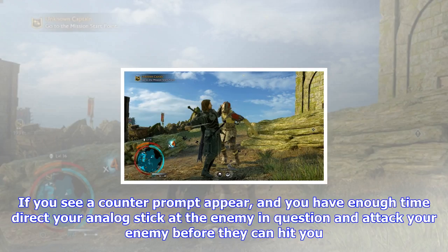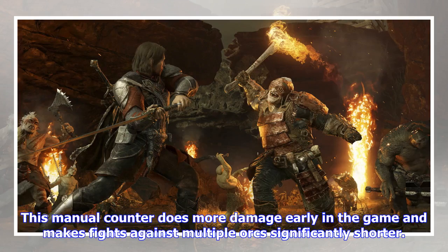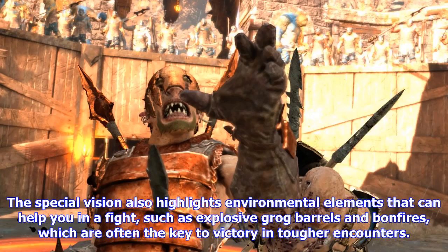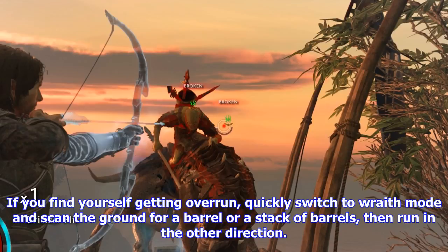Don't rely on counter-prompts. When fighting against standard orcs, you often see a symbol appear over their head — triangle on PlayStation 4 and Y on Xbox One — as they are about to attack you, prompting you to counter their blow. Countering every attacker keeps your enemies at bay and your combo chain going up, but counters don't do very much damage until later in the game and break up your fighting flow — they can actually prolong fights. If you see a counter-prompt appear and have enough time, direct your analog stick at the enemy and attack before they can hit you.